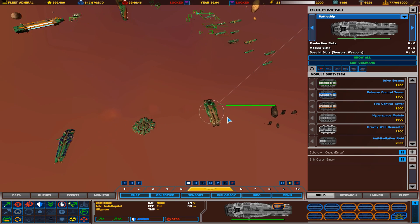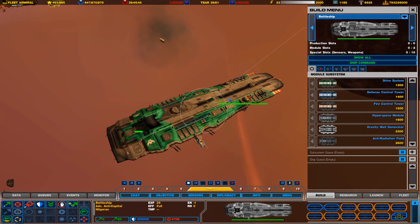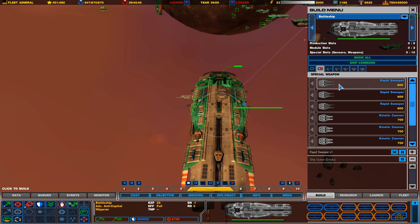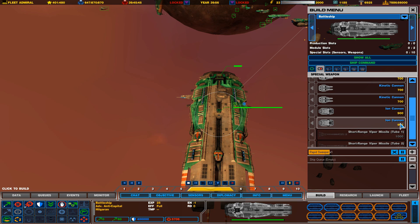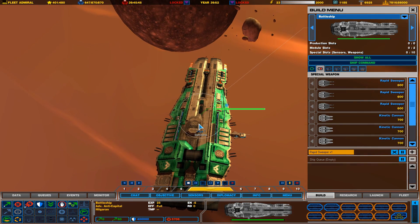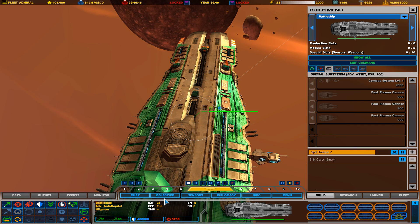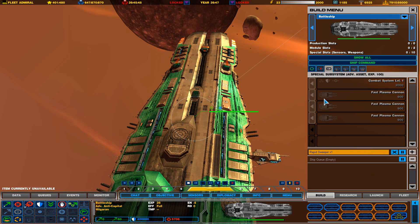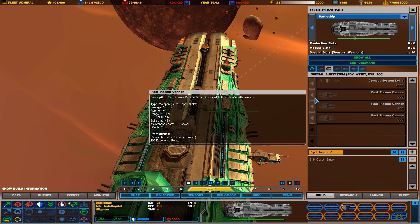This last one is our battleship. This is basically the advanced version of the battlecruiser and it's the most powerful ship that the Higarans can build. You can eventually put nuclear bomb launchers on it, which are anti-mothership weapons. The cool thing I like about this mod is your battlecruisers actually have a level-up system. Once you get to 100 EXP, you can put on the combat system level 1, which increases all combat capabilities of the ship, and upgrade the flak turrets to fast plasma cannons, which are better anti-fighter weapons.